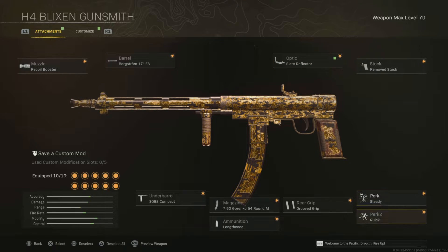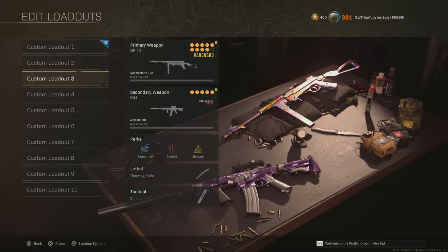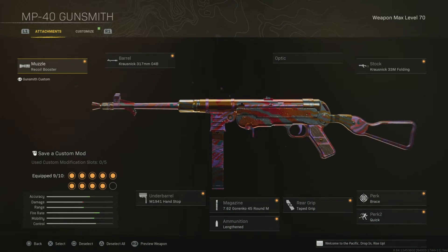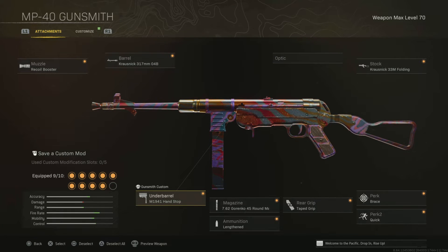Here are some of the newer guns people have been using in Season 5 Reloaded. The MP40 got buffed and it's pretty good right now. The attachments are: Recoil Booster, Krasnick 317, Krasnick 33 Folding Brace, Perk 1, Click Perk 2, Tape, 45 Round Mag, Lengthened, and Handstop underbarrel. I prefer the iron sights over the Slate Reflector.